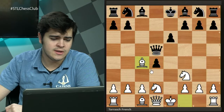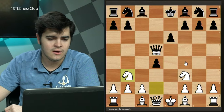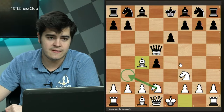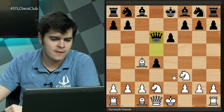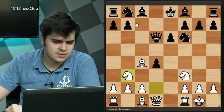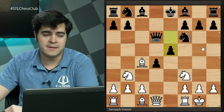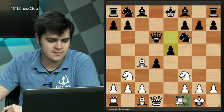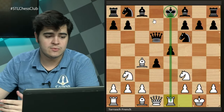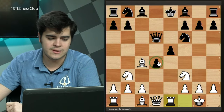After Qxd5, we see Nf3, cxd4 — temporarily giving up the pawn, but we get it back shortly. We go Bc4 first instead of Nb3, getting ready to castle and hitting the queen. Nb3 can come later; the queen normally goes to d6. After castles and Nf6, we play Nb3. Here Nc6 to defend the pawn is normally played. It should be noted black cannot go to e5 — this is a big mistake.